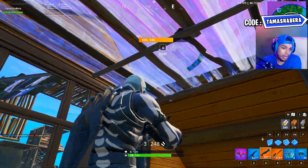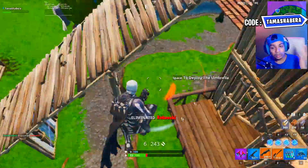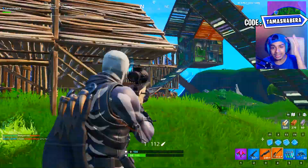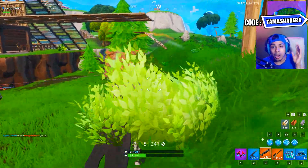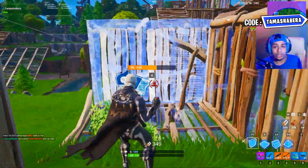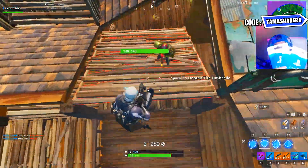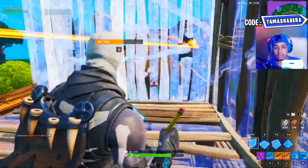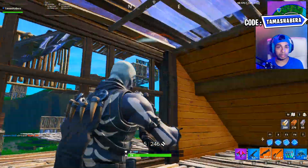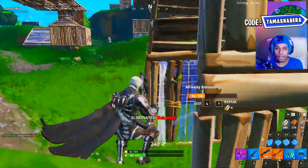Once you have completed 3 challenges in the week, you will receive the Return loading screen, depicting the return of Kevin the Cube and the floating islands. The secret battle star location is going to be in Fatal Fields, which is apparently going to get torn up by the floating island and Kevin the Cube. I have many gift codes waiting for you guys — share this video, use my supporter creator code Tamashabera, and I will see you guys soon. Have a great day and peace out.